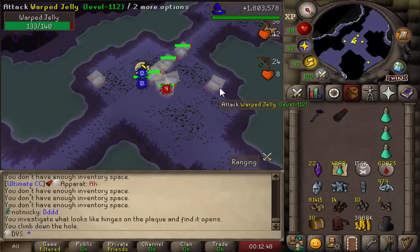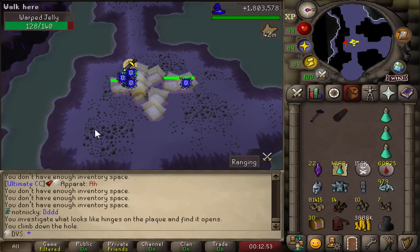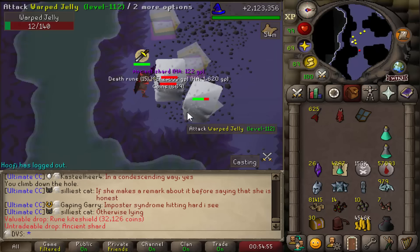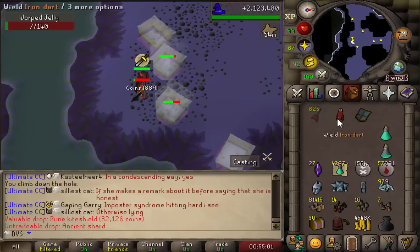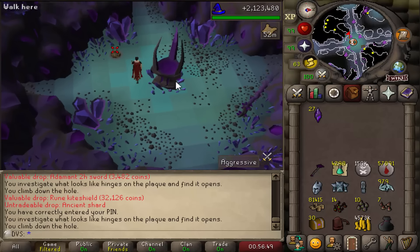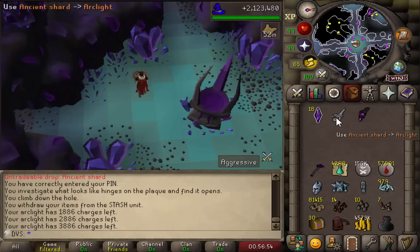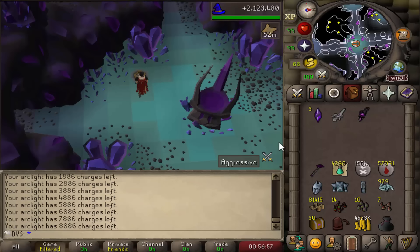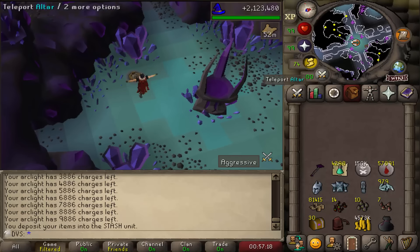Now set up again to go back to Jellies. As you can see from the inventory I have 22 ancient shards — I need a total of 27, so only five more to go. And there it is, the final ancient shard I need, 27 total. Teleporting out, heading over to the Arclight stash, and now I can use all the shards on it. You have to spam them, you can't do it all at once, but you can see it going up in the chat — it will hit 9,886.